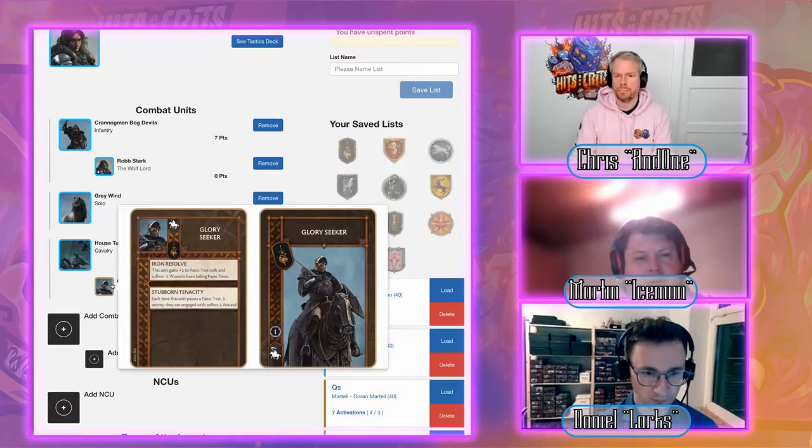The last NCI slot goes to Cersei — she can tutor the deck for one of the strongest Lannister cards: Hear Me Roar. Combined with Tywin and the Knights, Hear Me Roar has massive one-shot potential. With only seven activations you need more tricks and shenanigans. Cersei also lets you retrieve discarded cards, which synergizes with Tyrion's card-cycling.